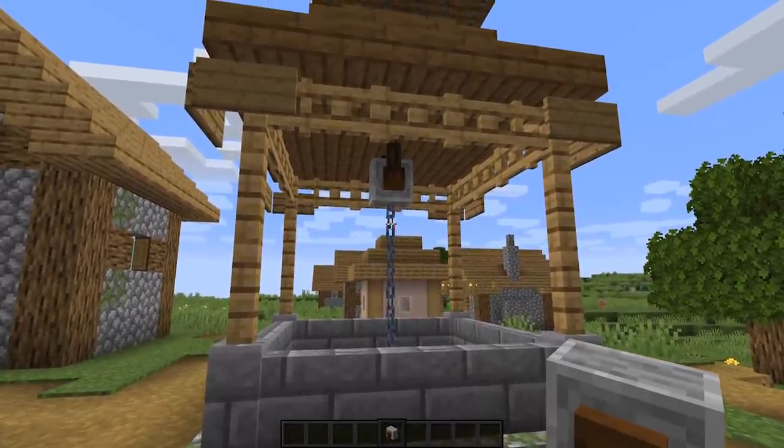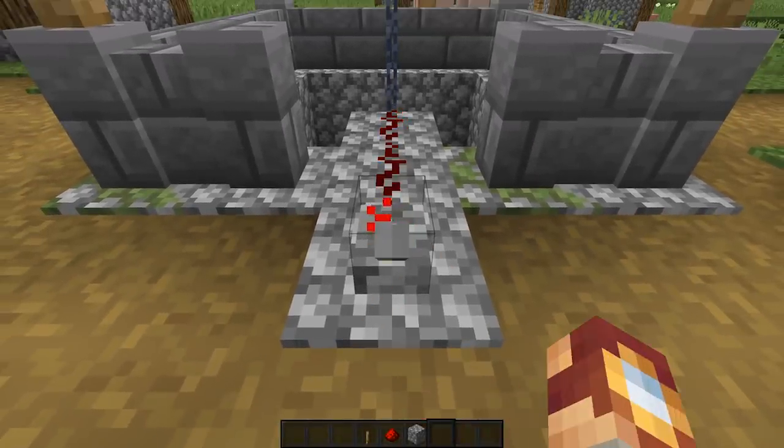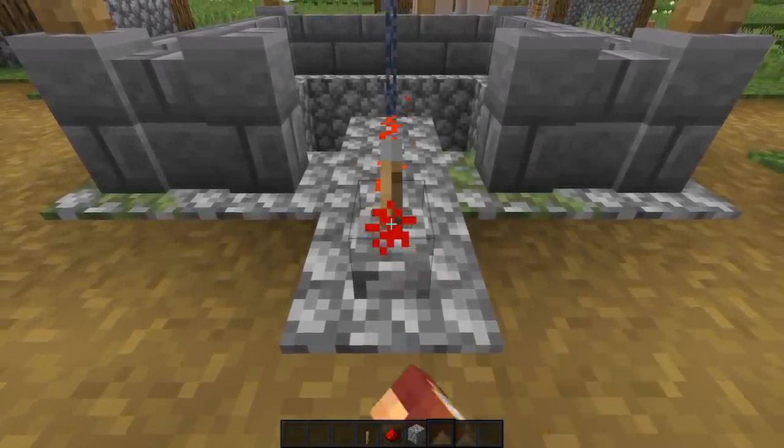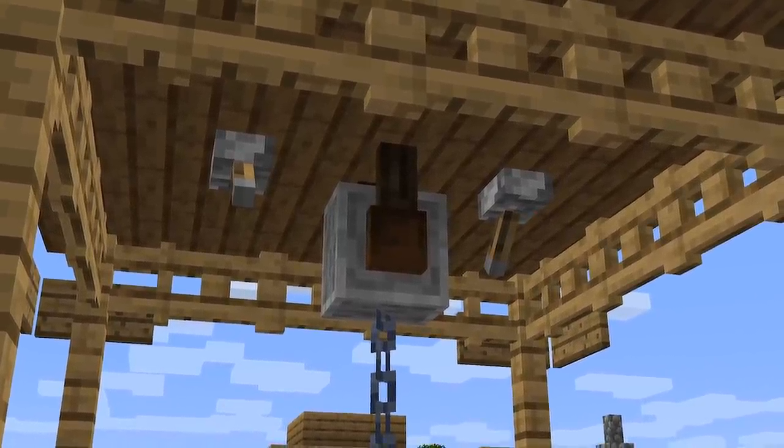Speaking of functionality, imagine if the chains could be connected to redstone to actually raise and lower the connected block using a lever or other redstone mechanic. Let me know what you think of that idea down in the comments below.